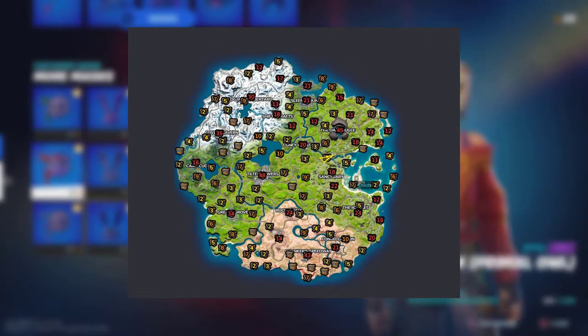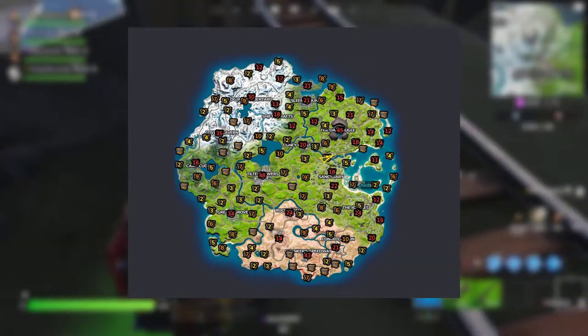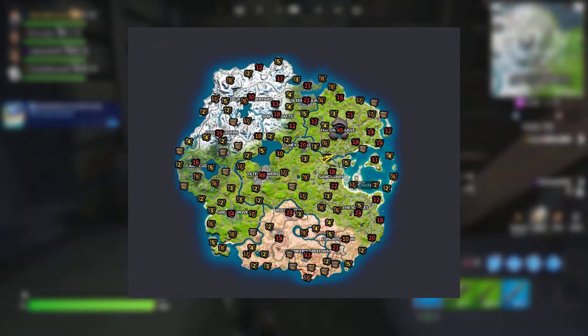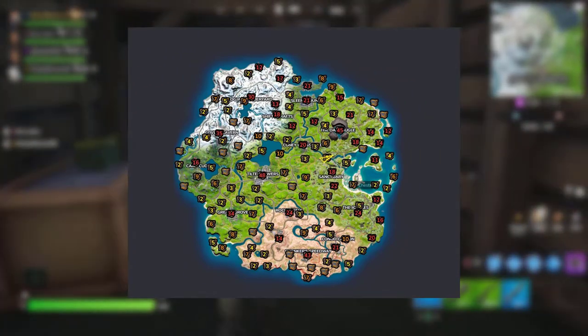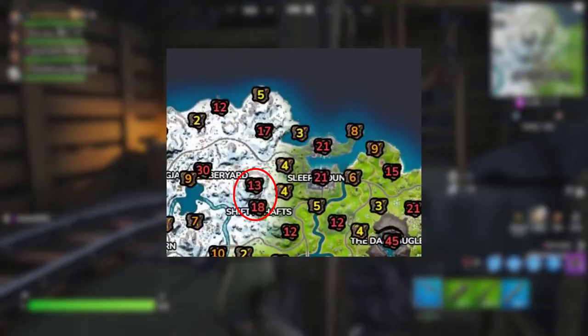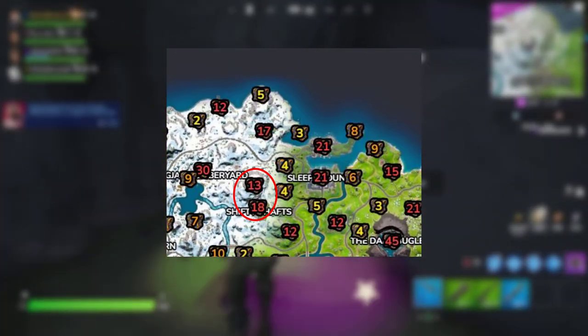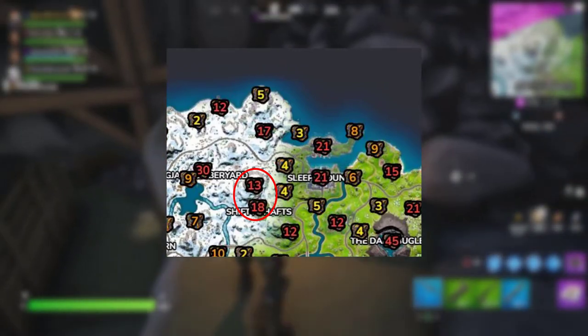You can see how many chests are in each location. The obvious choice is to land at Tilted, but there can be a lot of other people landing there, so you won't be able to get all those chests. My favorite spot to land is either Shifty Shafts or the mine above it, because no one lands there and you get 13 chests to yourself.